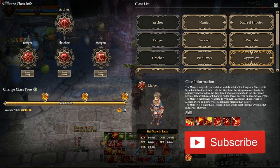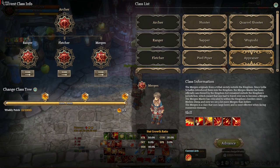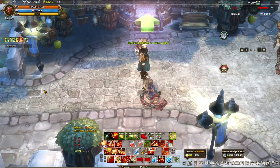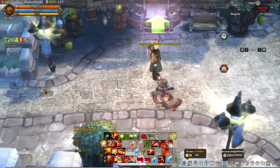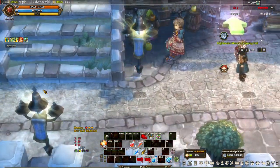Okay, here it is guys — Mergen, Ranger, and Fletcher. Before we go show Mergen, Ranger, and Fletcher, let's show a key archer skill: Leap. It's a skill that gives you the ability to step back, and this is an important skill because while you're stepping back, you're immune to damage. It's your iframe skill.